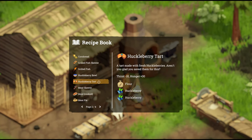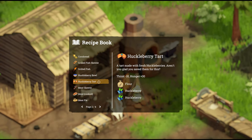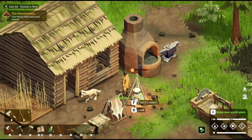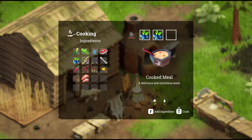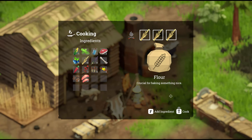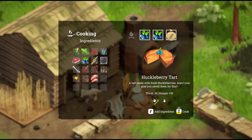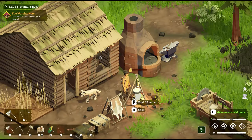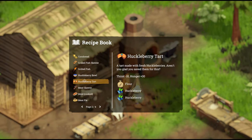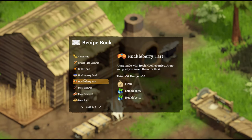Next up, we've got huckleberry tart — a tart made with fresh huckleberries. It's minus 10 to thirst and plus 30 hunger. We'll cook one of those — we'll need flour, so we'll cook some flour first. There's your tart. Probably not an optimal food, but there you go.